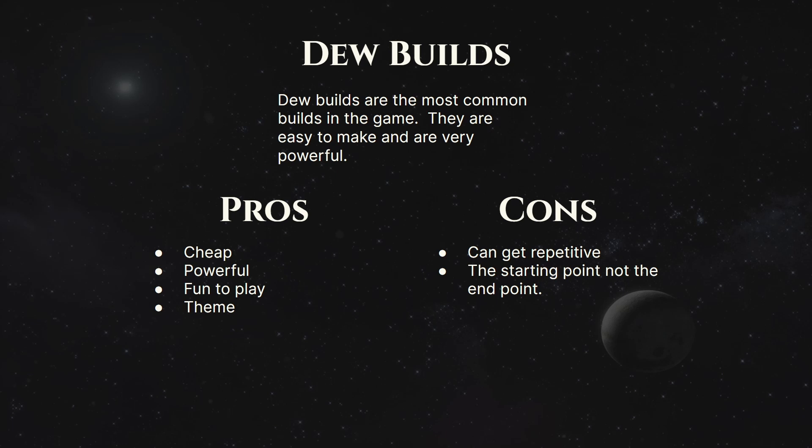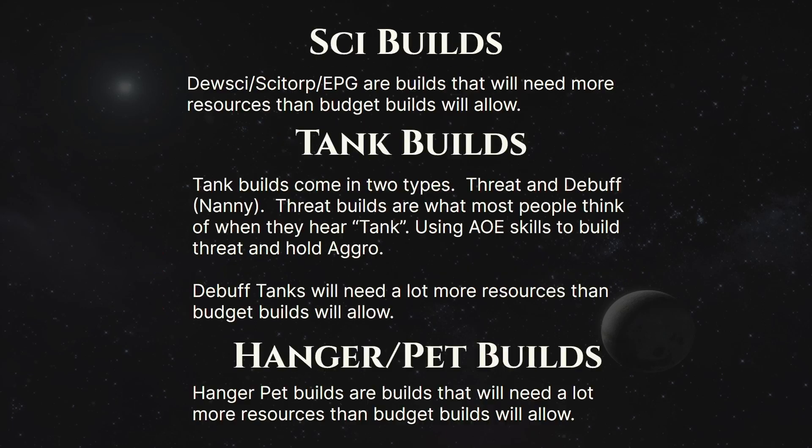That means DEW builds are really the starting point in STO. Where are you going to start your journey? It's not going to be where you end — most people will still do DEW builds, but a lot will end up going for hangar pets, science, or other types. Science — like Jito, Sitor, and EPG — are builds that need more resources than budget builds will allow, so you probably won't see a lot of those. They don't really fit into the budget or free-to-play, but they're builds you would use during the transition period from budget to mid-tier.